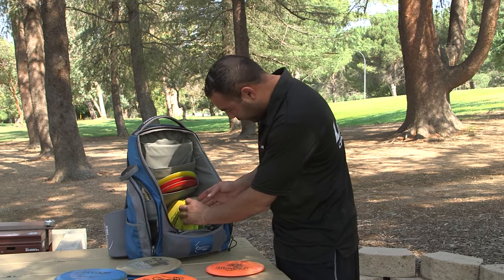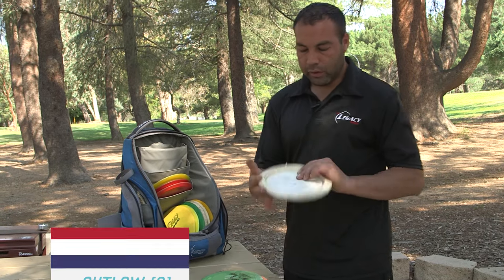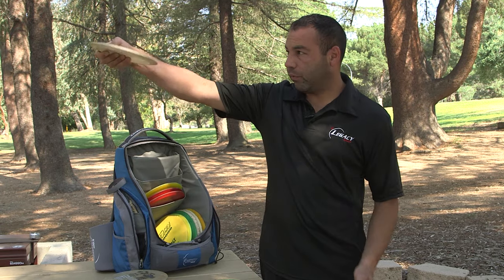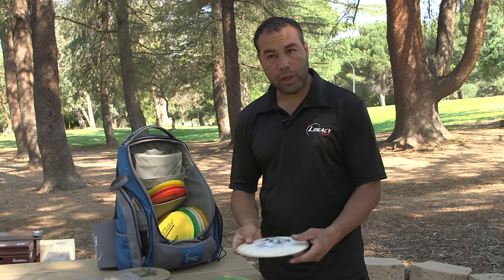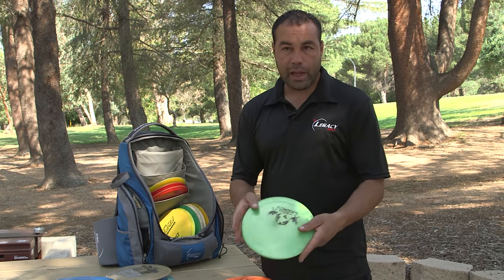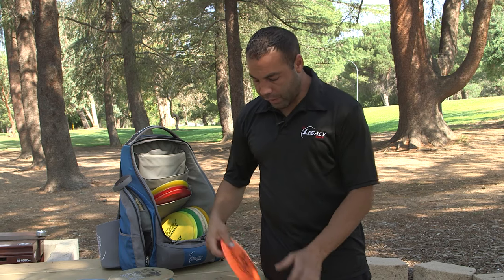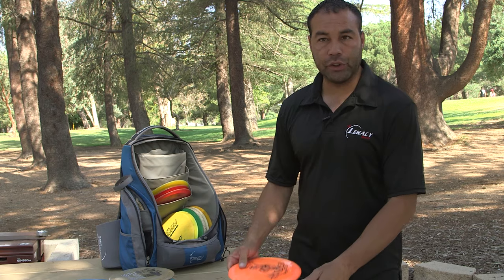Moving on to my high-speed drivers — my Outlaws, my next favorite disc. This first-run Icon I've had for a while and it's broken in. I can crank on it, it'll flip, hold the line, and then come out of it — I use this one for distance since it's most broken in. My stable one will fight any headwind; I can crank it around corners or turn it over for big flex shots, and it'll pull out of it. Then I have a light 167 that I'll use just for pure distance shots.